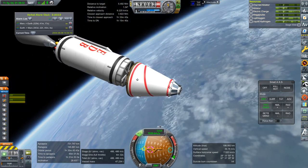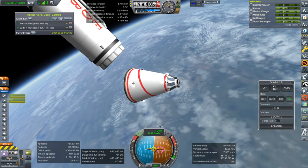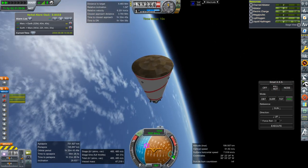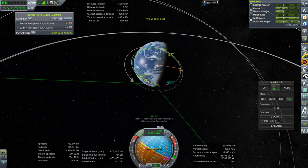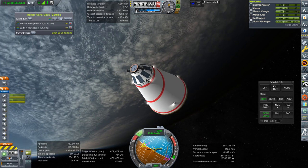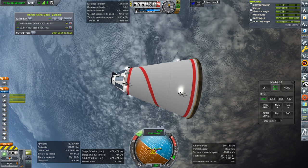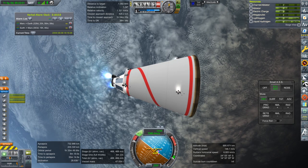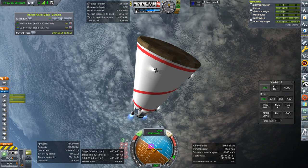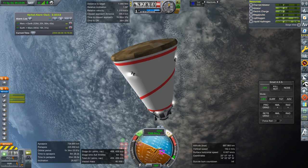We're going to have to control backwards for a bit here. Well, we don't have a lot of internal electric charge but at least it's balanced — unless it starts flipping around a lot. Okay — prograde. Oh sorry, retrograde, because the engines are backwards. Okay and ignition.